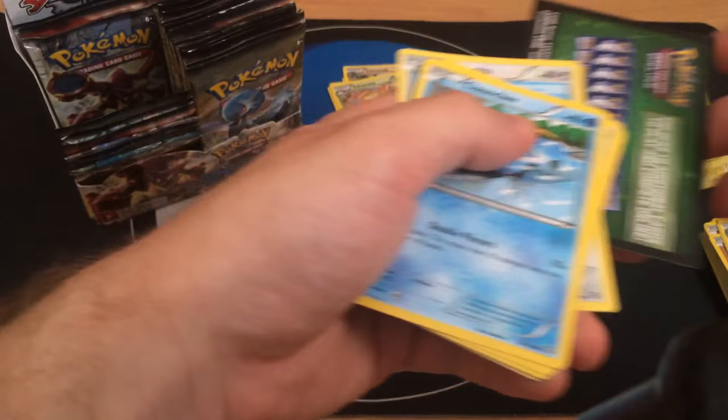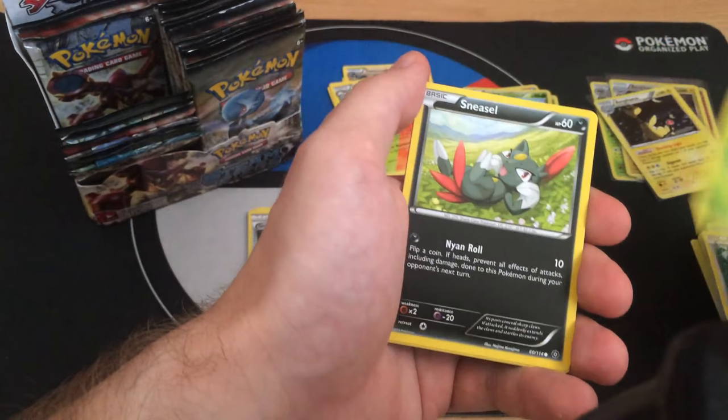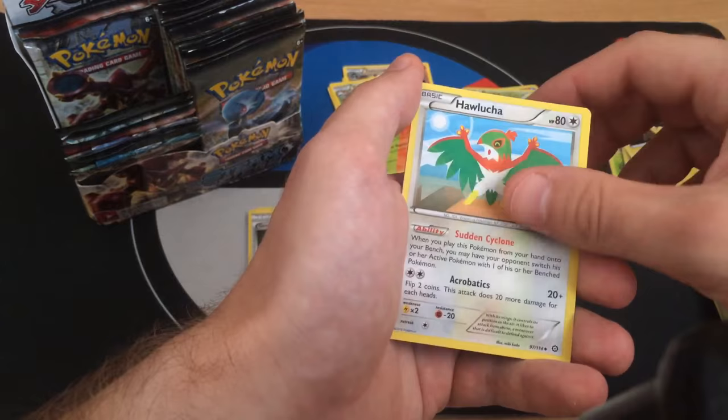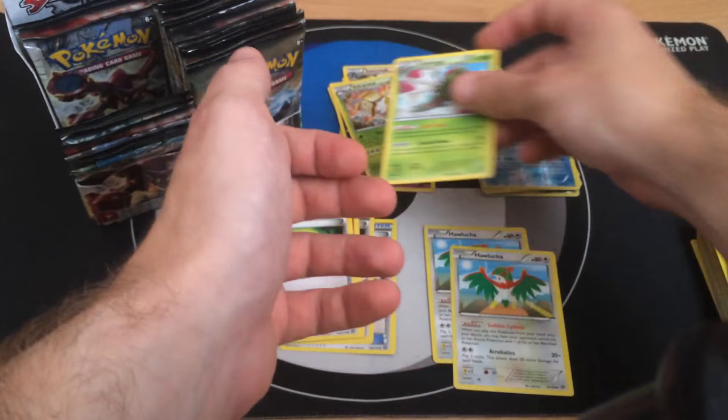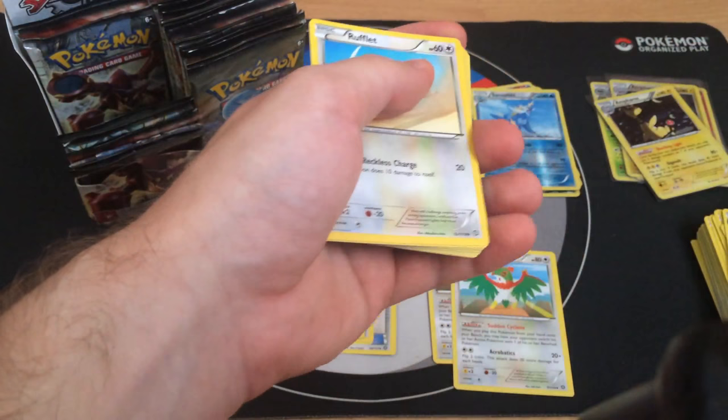Pack nine - I accidentally revealed a Hawlucha. Clauncher, Fletchling, Hoopa, Sneasel, Mantine, Ampharos, Tangrowth, Hawlucha, reverse Samurott and the rare is Yanmega - very nice! So I've got two Yanmegas and two Yanmas so far. I hope I can get two more to build a deck. Two Yanmega Breaks would be great.